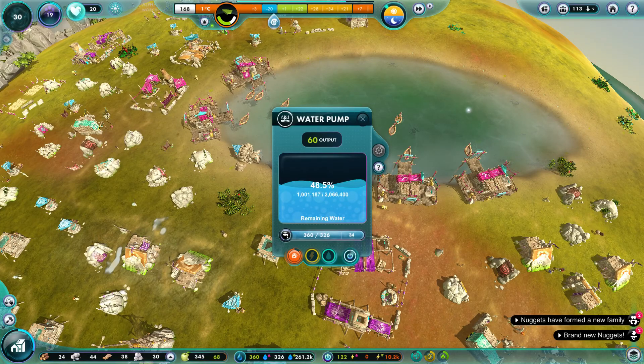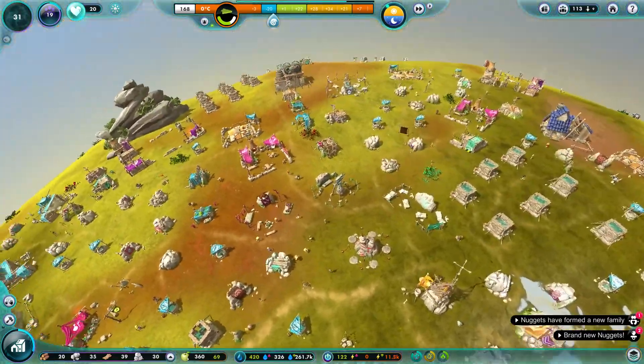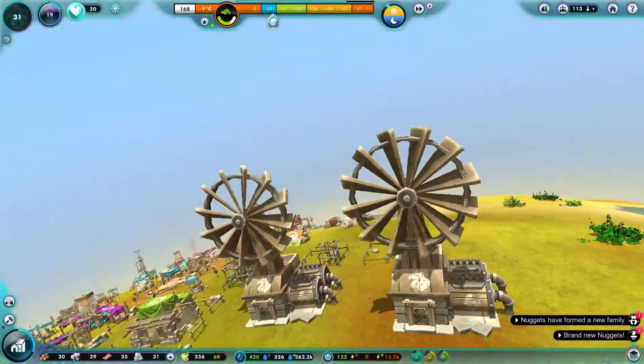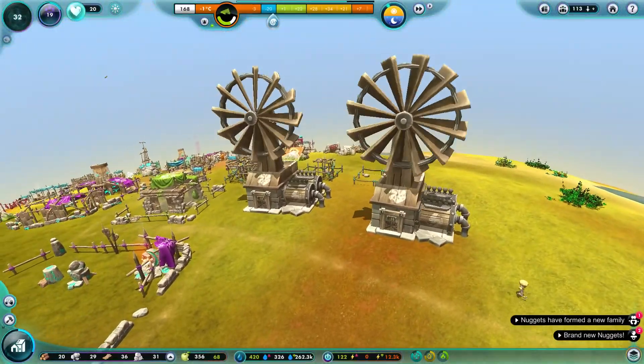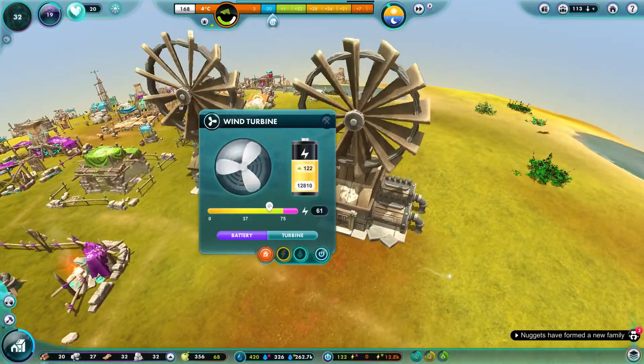Let's turn this on and we should start producing water - there you go. The water is going to freeze anyway during the winter. Oh look, we got two of them up, yes! Looks super cool. I'm not sure if the batteries will store in there because they have two batteries in there.